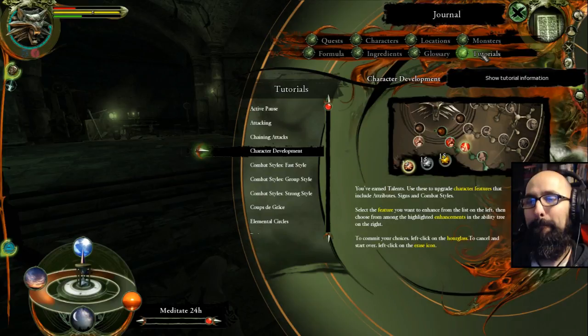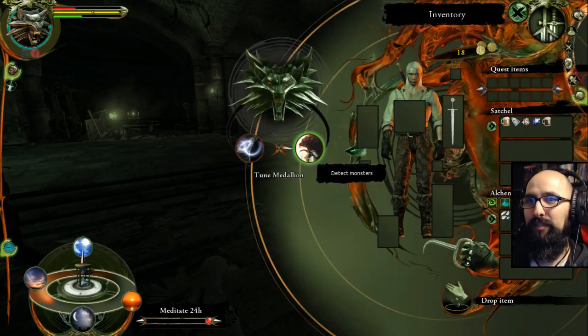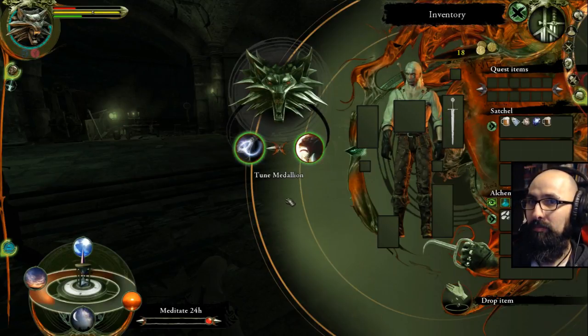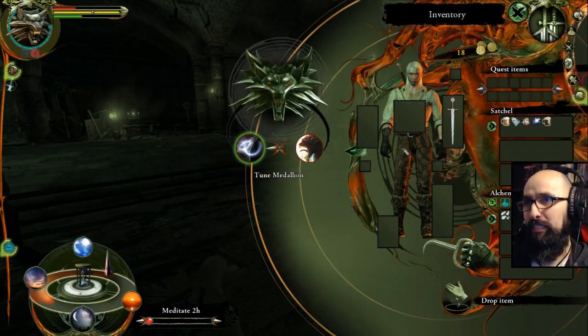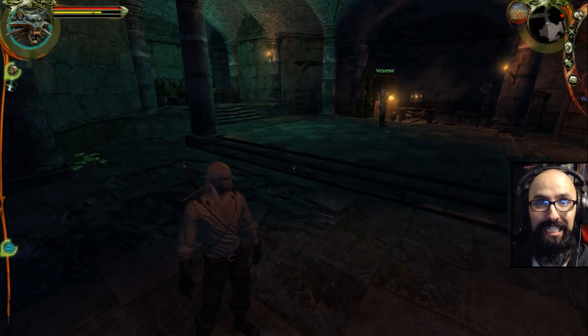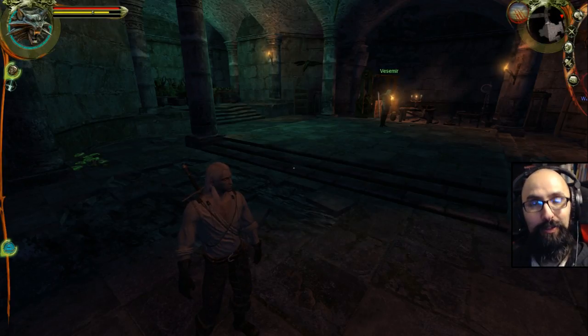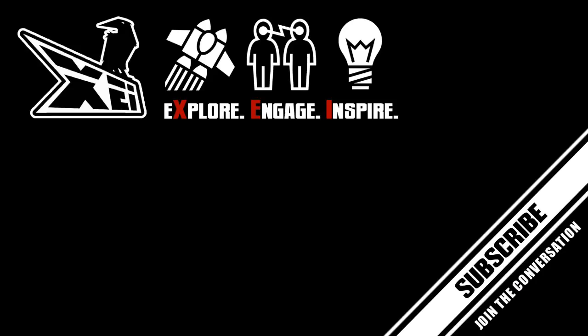Okay, just more for me to deal with. Inventory. What's this? What did I just choose? Detect magic. Sure. I'm going to wrap this up right here, and then I guess we'll explore this little keep here and get confused some more. I'll catch you next time. Don't forget to explore, engage, and inspire everybody. Peace.